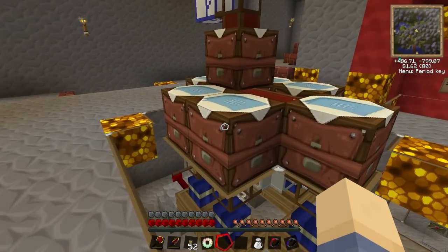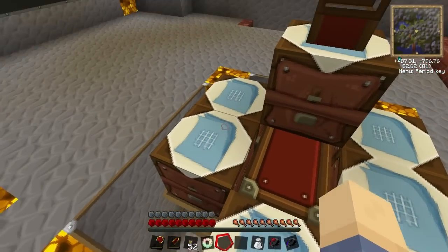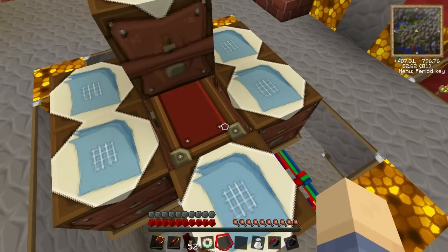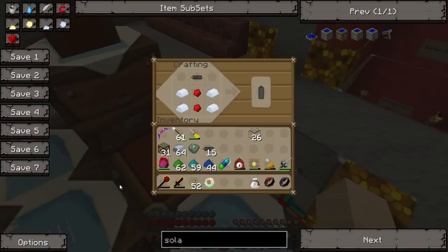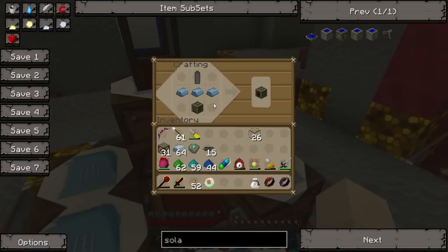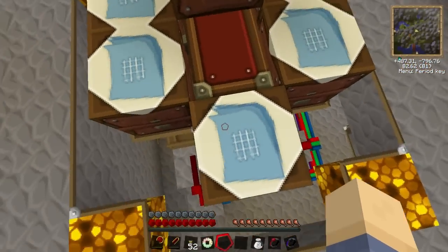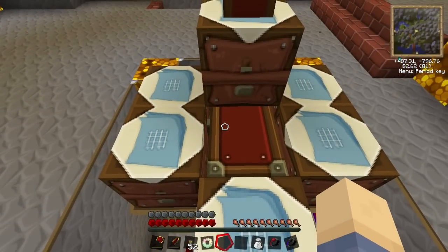So I decided - how can we automate this? Basically it's a bunch of crafting tables connected to a chest. Each one has the various parts needed for crafting the solar panel, and they all craft and then feed back into the chest underneath.